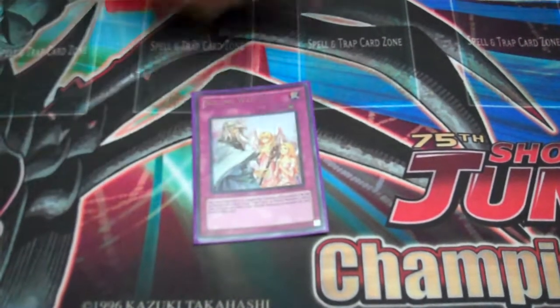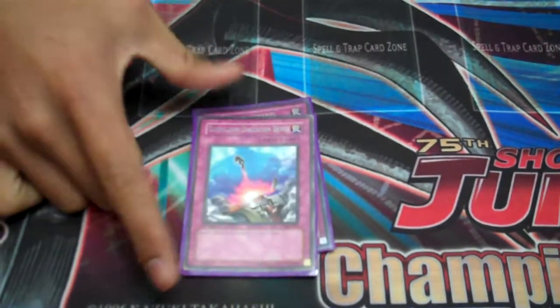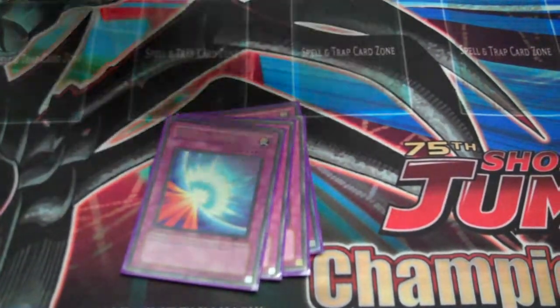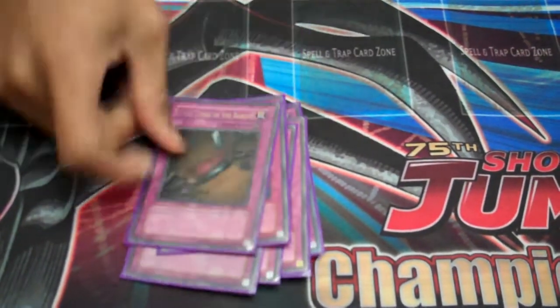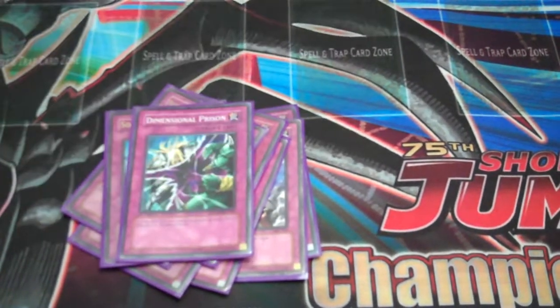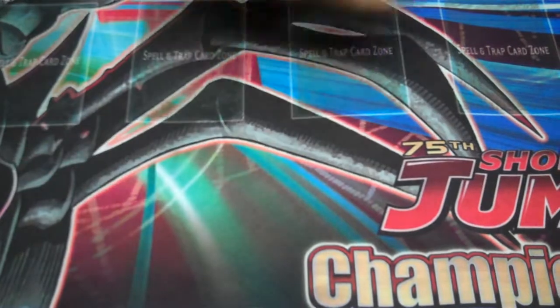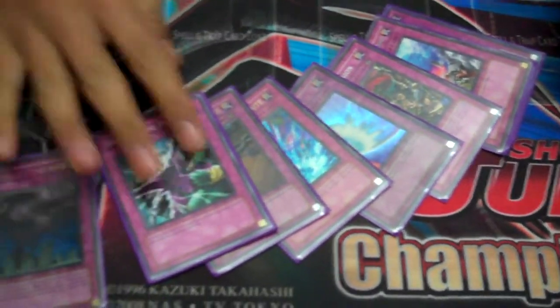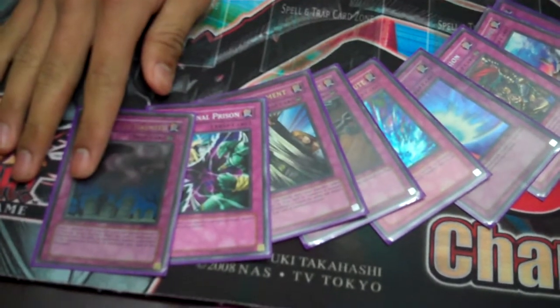One Solemn Warning. One Compulse in place of a Warning — it's a good card. Oppression. Mirror Force. Torrential Tribute. Seven Tools of the Bandit. Solemn Judgment. Deep Prison. And Call of the Haunted. I run one of everything because that way they don't know what's coming.